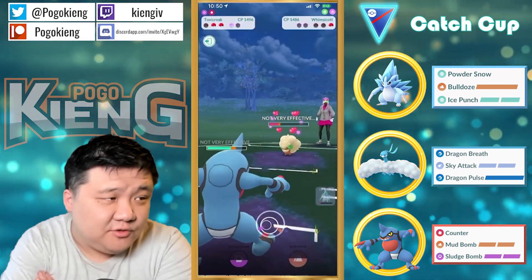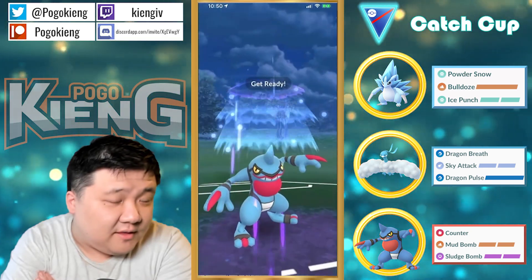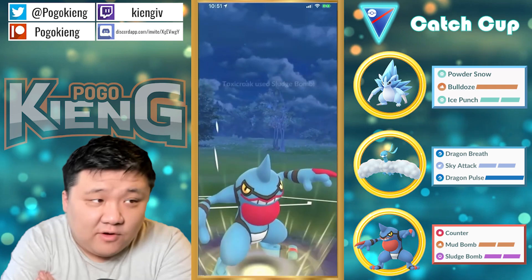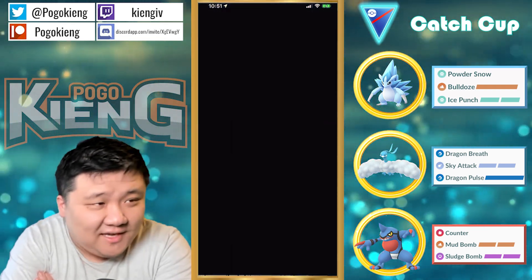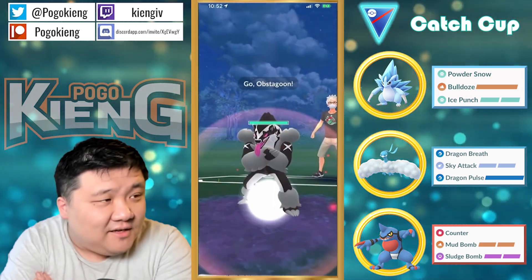Going to go into Toxicroak which takes neutral damage from the Charms. You can honestly just throw the Mud Bomb here, but just a flex to show that you have two moves. Sludge Bomb — yeah, Mud Bomb definitely would have killed even though it's resisted. The Whimsicott was at like 5 HP.